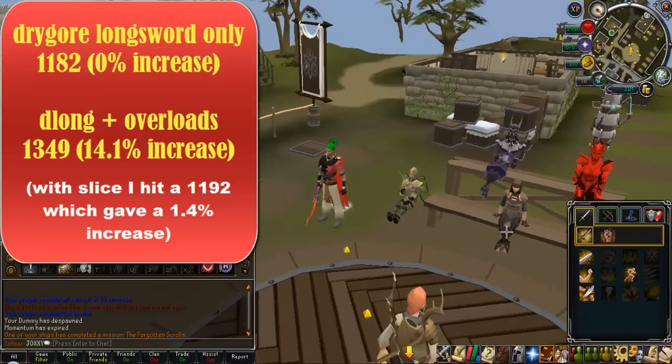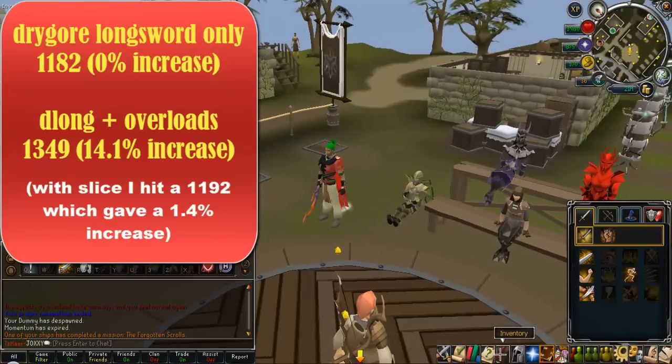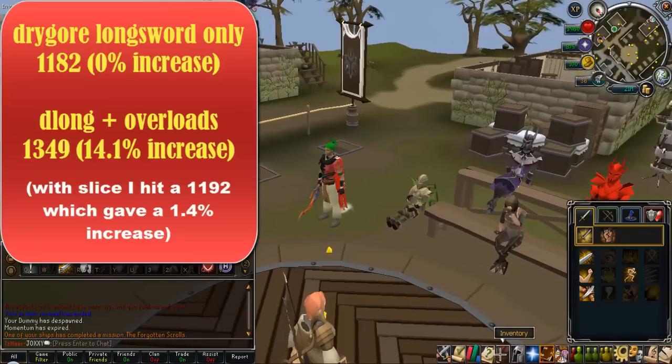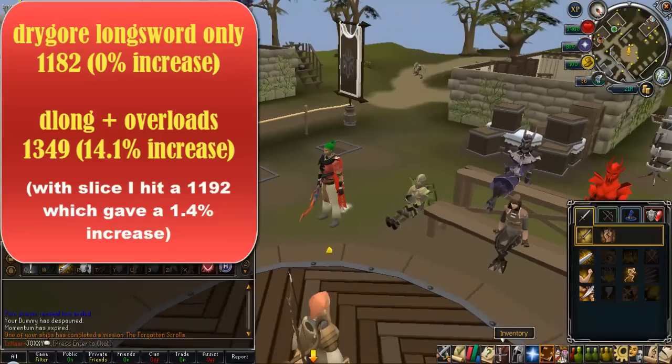So with auto attacks, overloads give a 14.1% increase in damage, and you can just take that for what it's worth. Unfortunately I'm not testing it with abilities, but I think normal auto-attacking should give a good indication anyway. That's pretty much it — I will be making more videos similar to this, concerning momentum and turmoil, and I believe I will make another video with a combination of all of them to see whether they work together or not. Anyway guys, that's pretty much it. Thank you for watching, hope you enjoyed, I'll see you in the next video. Bye.